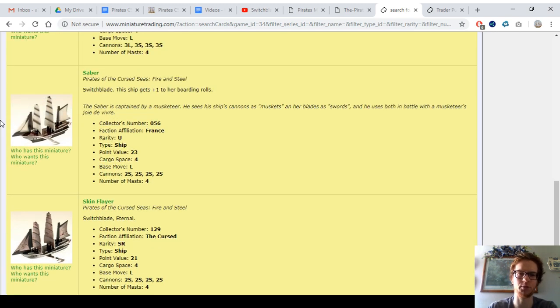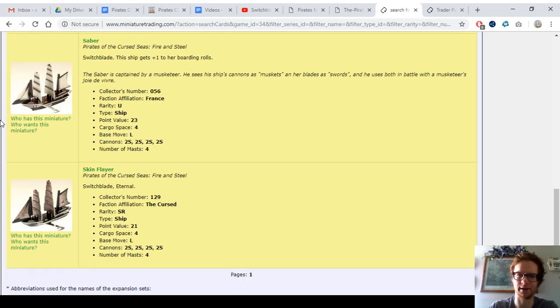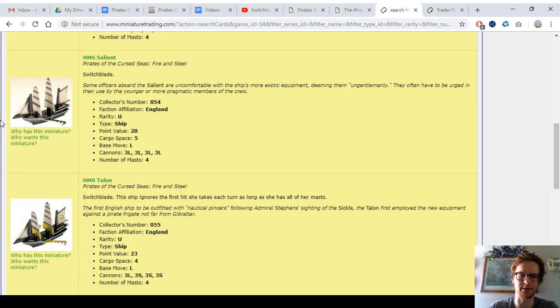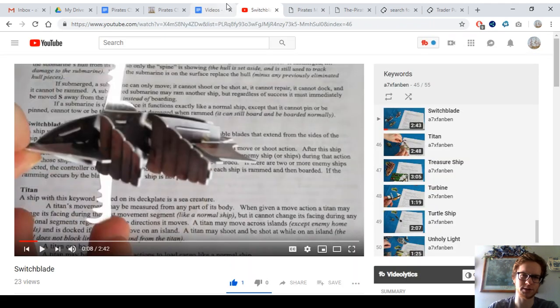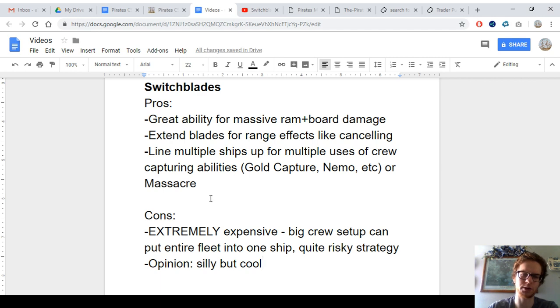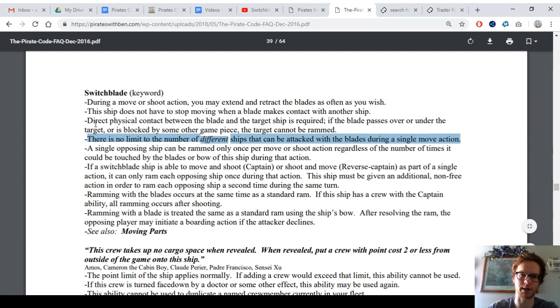And I did use the Saber in a 100-point game, and it was really fun — she really dominated. It was a crazy game; that was one of the best games I've ever played. So switchblades overall are really cool and fun to use, have a lot of pros. And you'll notice the pirate code entry — most of the stuff is positive; there's not a lot of limitations on the keyword.